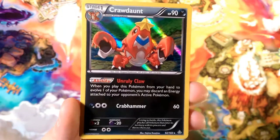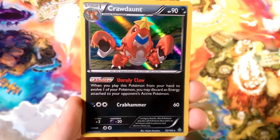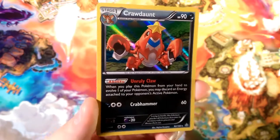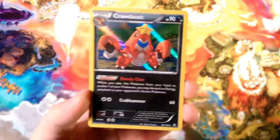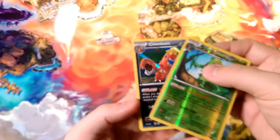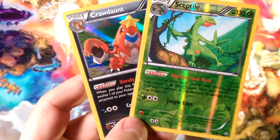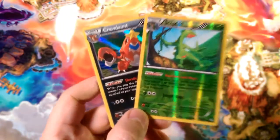Our Rare is a Holographic Crawdaunt with Unruly Claw. When you play this Pokémon from your hand to evolve, you may discard — and when you attach to your opponent's active Pokémon, it's a pretty good ability. You could use that. There you guys go — a Rare and a Rare Holo, a very cool pool for this Thursday.